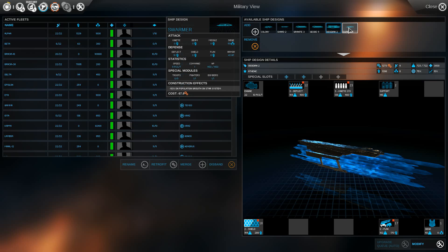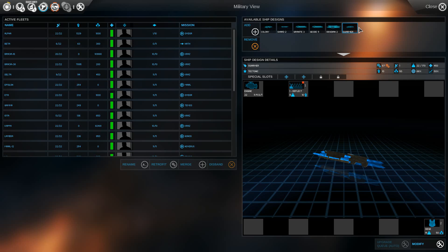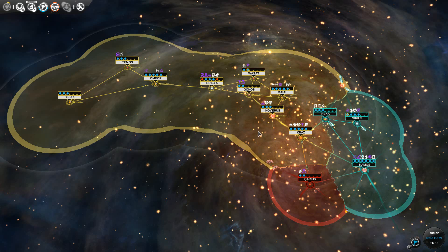The secondary ship I designed was the Swarmer — a very small, pretty useless ship, as I initially thought, armed with just a fighter and a bomber. However, it is incredibly cheap, and a lot of them can be produced.